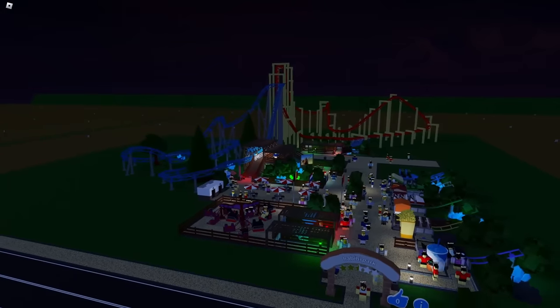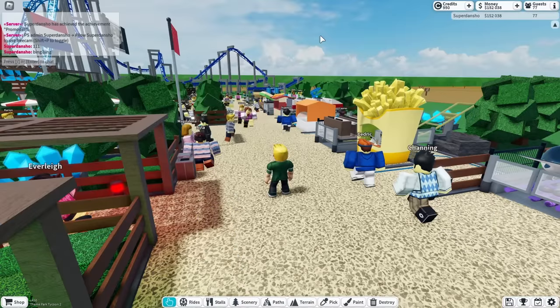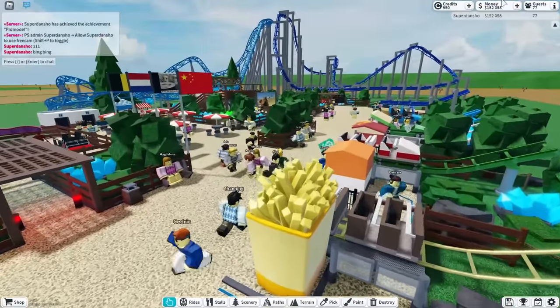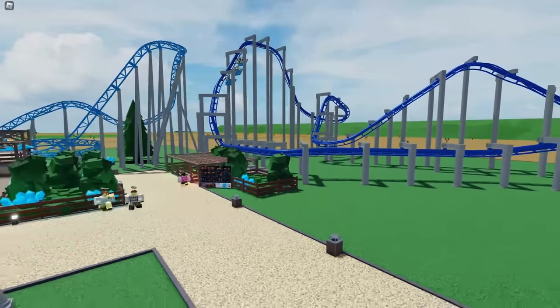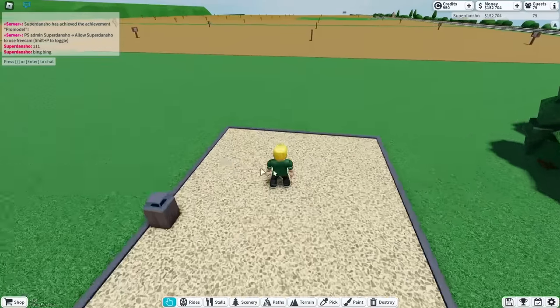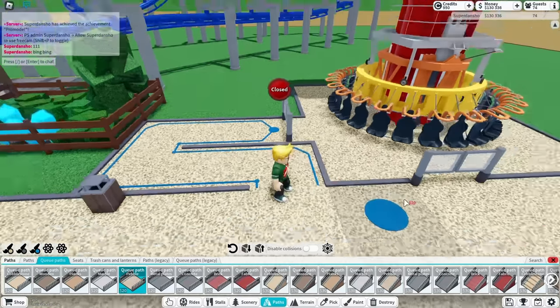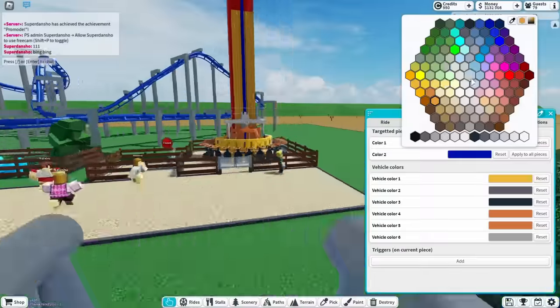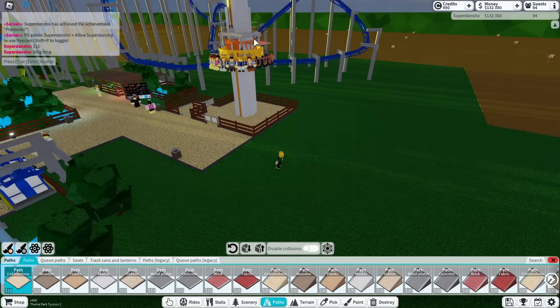My park was starting to get bigger so I'm gonna grind some more. Now I have $150,000. By the way I also changed the color of the coaster. Since I had more money I did some planning and added a tower. I also spent 10 minutes trying to change the color of it. I opened it up and it looked very nice.